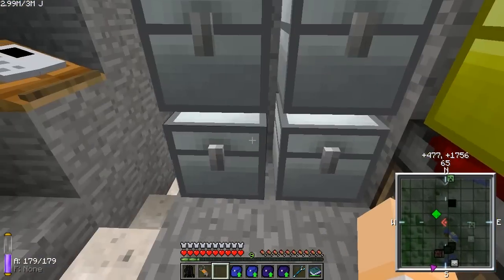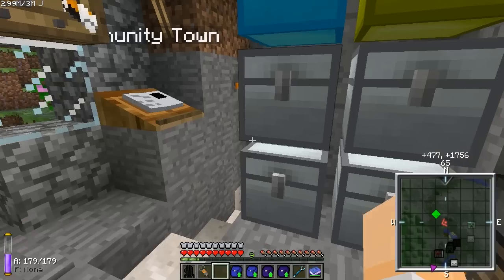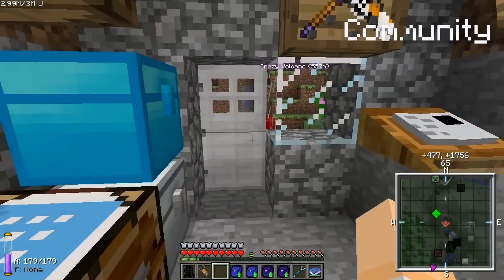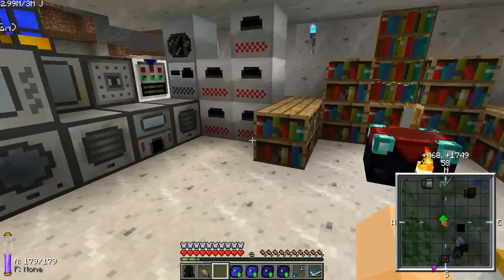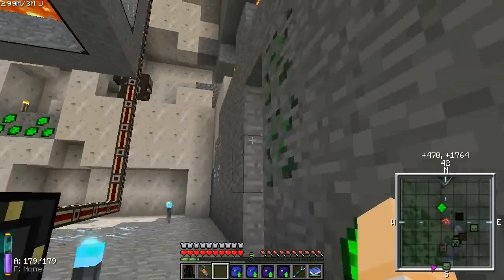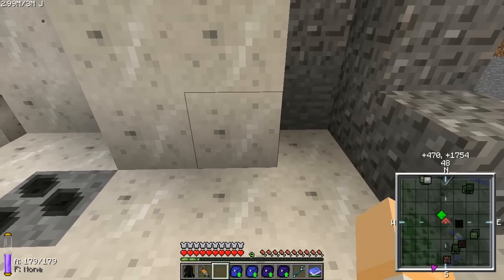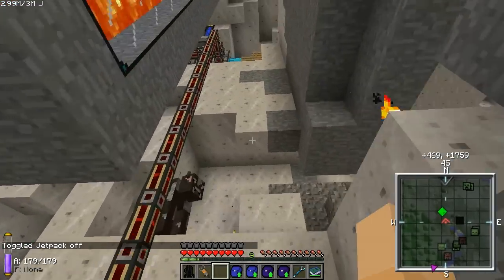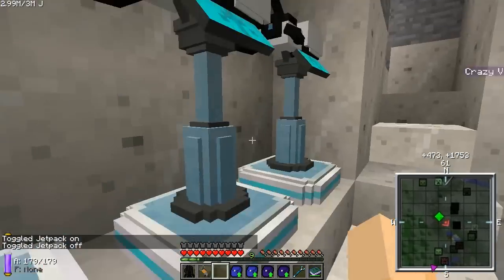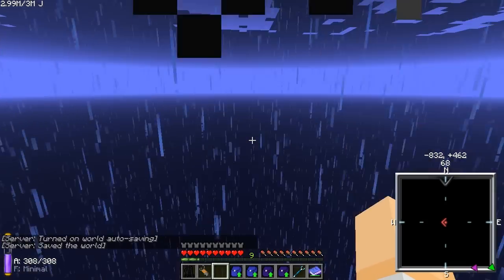This series is going to be more or less a world tour style series. As you can see I am kind of set up at the moment with a small base, a little place to sleep, a couple of little spots for crops, a bit of machinery, and a power supply which is this lava tank. We'll go more in depth into this stuff another time. But yeah, this is my little temporary setup, just until I get my real base set up, which I'll talk about either later in this episode or in another episode.